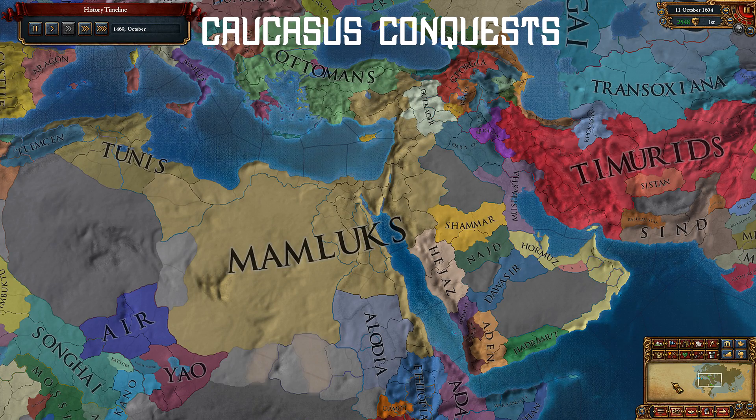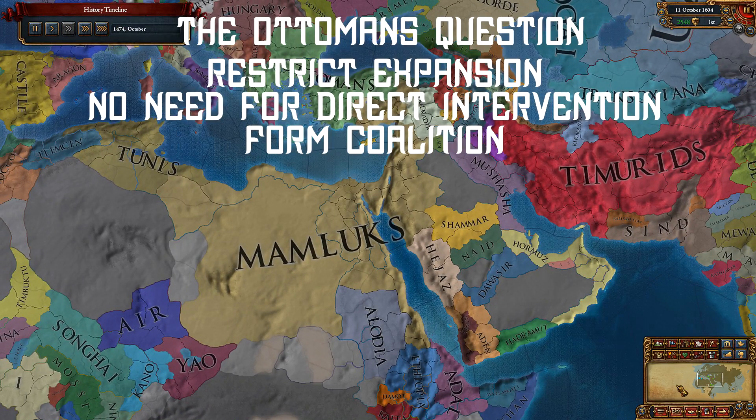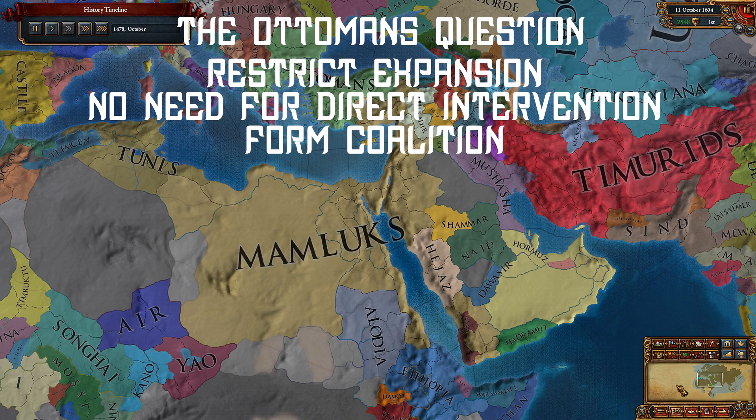Conquer the Turkish Beyliks and nations near the Caucasus Mountains in the first 50 years or so. As I mentioned earlier, Ottomans are your main adversary. But do you need to attack them? Not really.